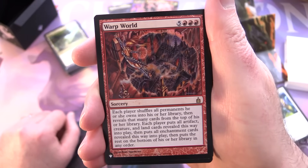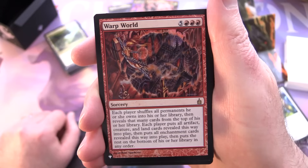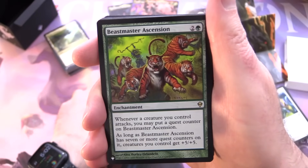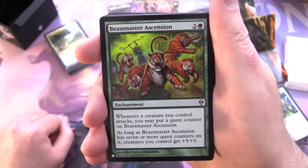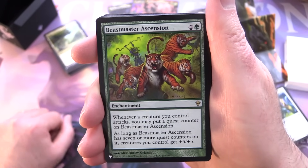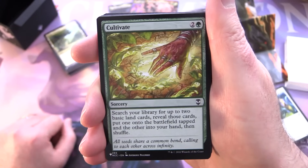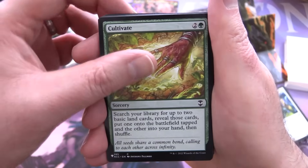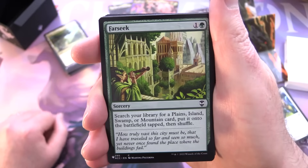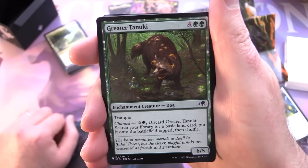Warp World — sorcery for five and three red: each player shuffles all permanents they own into their library, then reveals that many cards from the top; each player puts all artifact, creature, and land cards revealed into play, then all enchantment cards, then puts the rest on the bottom in any order. Beast Master Ascension — enchantment for two and a green: whenever a creature you control attacks, you may put a quest counter on it; as long as it has seven or more quest counters, creatures you control get +5/+5. Cultivate — sorcery for two and a green: search your library for up to two basic land cards, put one onto the battlefield tapped and the other into your hand, then shuffle. Far Seek — sorcery for one and a green: search for a plains, island, swamp, or mountain, put it onto the battlefield tapped, then shuffle.